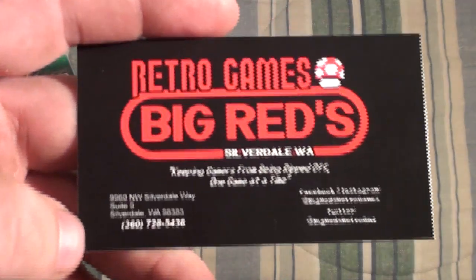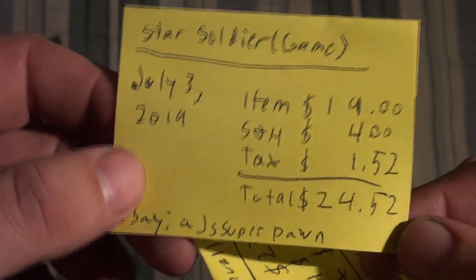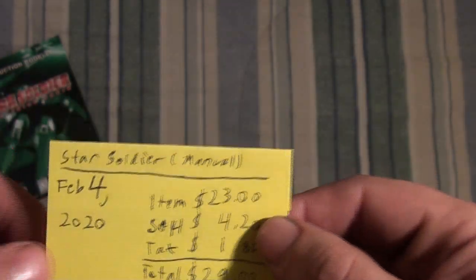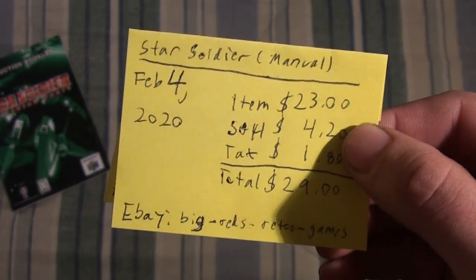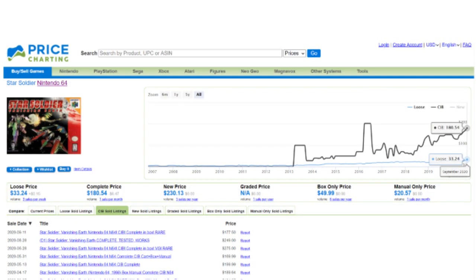Here's what came with the game. I always buy stuff off eBay. I got the game on July 3rd, 2019 for $24.52, and I got the manual earlier this year — February 4th, 2020 — for $29. Now, the manual for this game is very hard to find by itself. If you want the manual and can't find it loose, you'd have to go CIB, and the price dramatically jumps up.